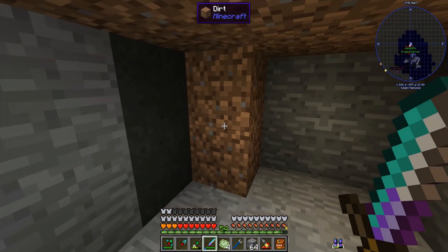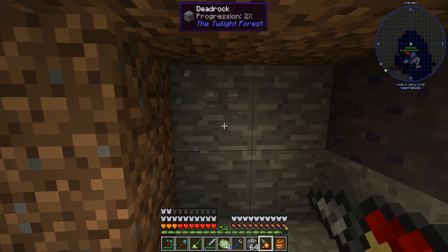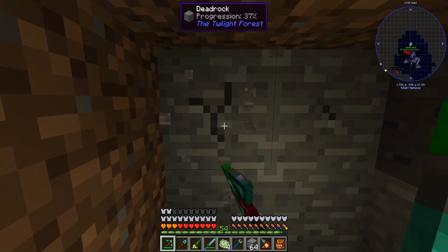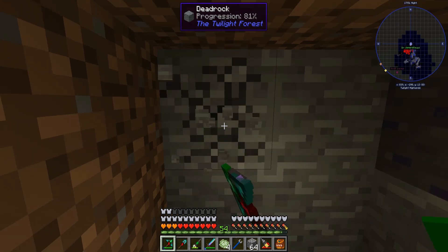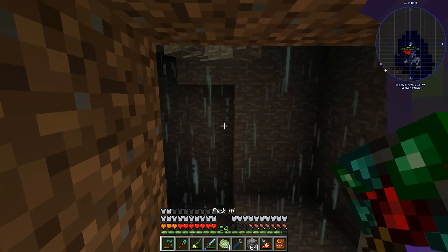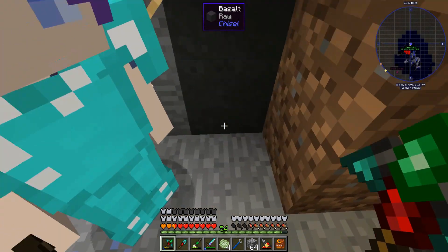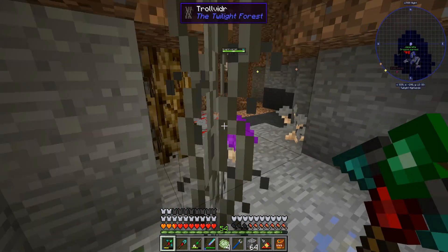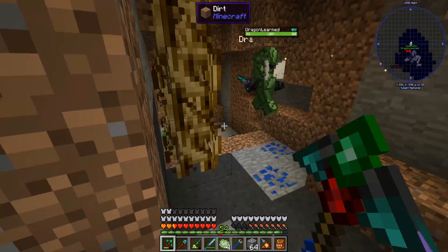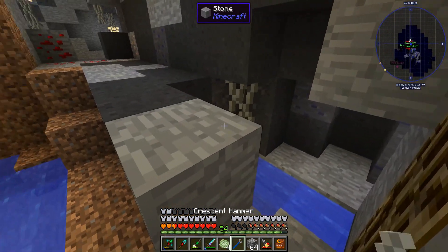We found some dead rock up here - maybe that's something. Can I break it? It's going to take a while. Let's see if I can cheese a little with vein miner. Nope - that is the next area that we can't go into yet. Where's the little guy that tells us what I've got to do now? Alright, so that's not where we're going.